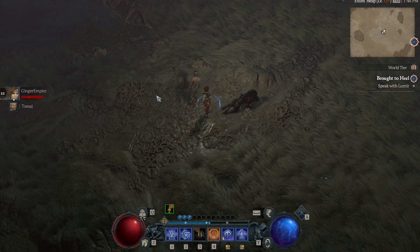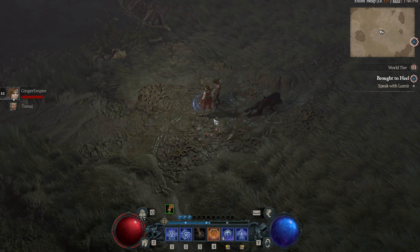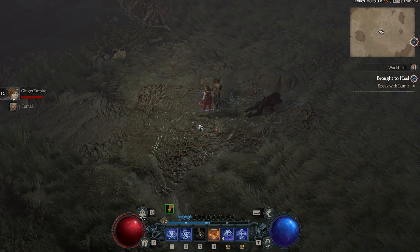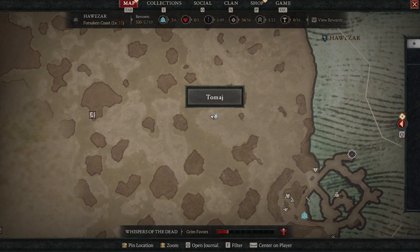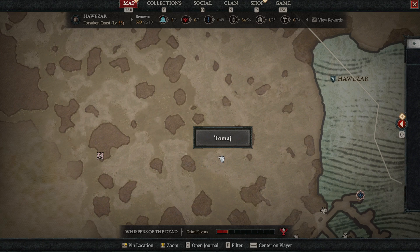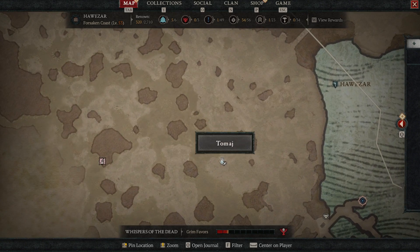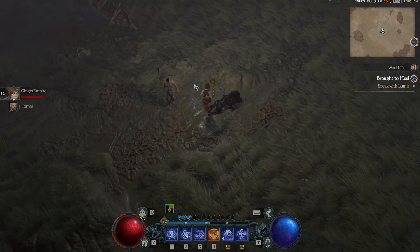Unfortunately, I am very colorblind and didn't see the mushrooms in time, but you need to find red mushrooms, and they spawn right here — this is where I found them, just kind of right in the middle of the swamp as I was running through. I tried to move out of the way but it didn't work. So this is where they are, and they spawn right here on the ground. I did not see them anywhere else.